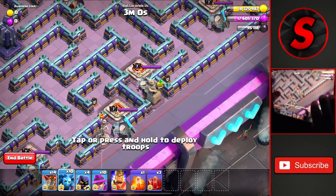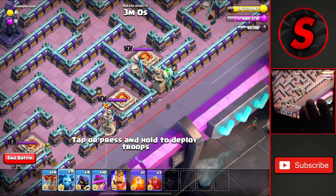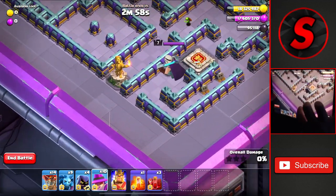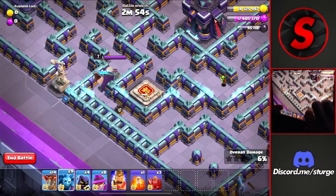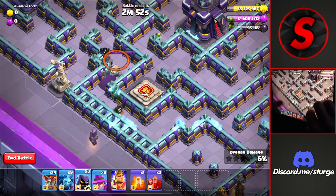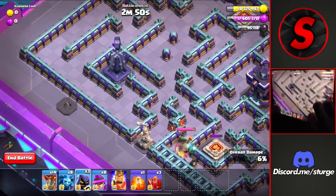To start off, we head to the very bottom right where these two altars are. On the bottom altar we'll drop one minion, and at the very bottom of the base we'll drop two wardens to take down this bottom portion. Once the king turns the coin, we'll drop one minion and a headhunter to take down this king here.